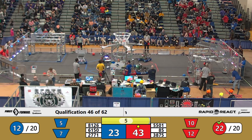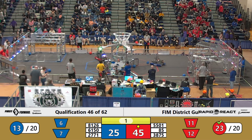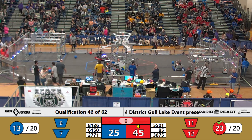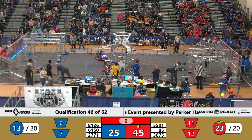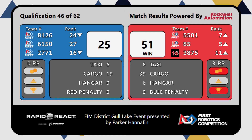Bob's still trying to score some cargo. So you got 5, 4, 3, 2, 1. And controllers down — that concludes qualification match 46. The Red Alliance has a score of 51.